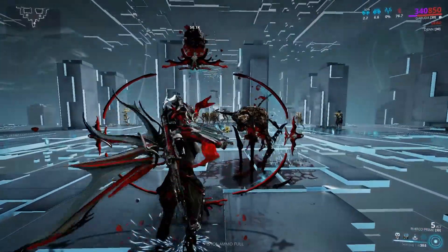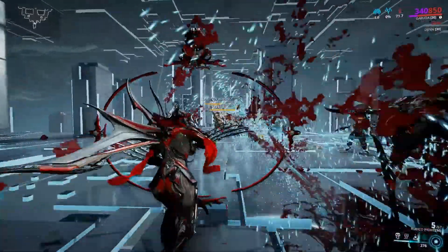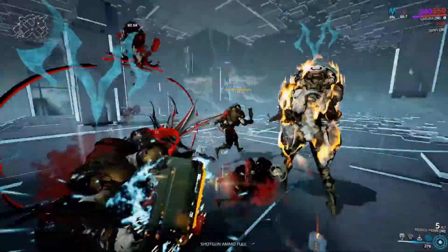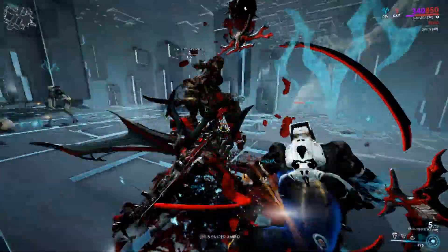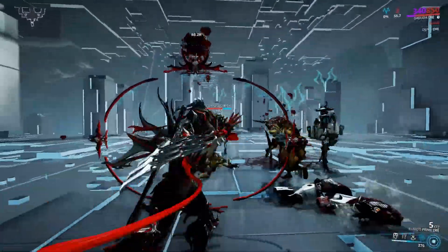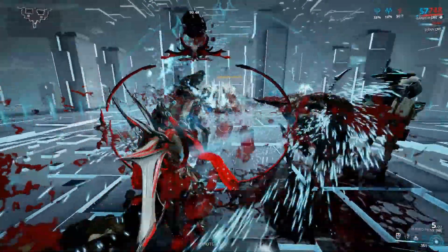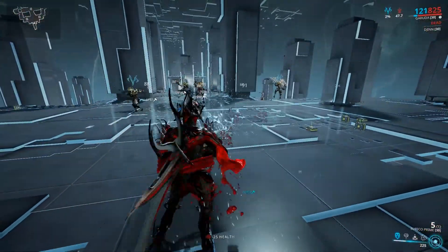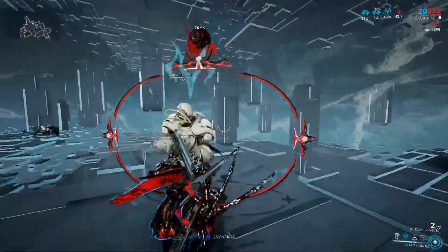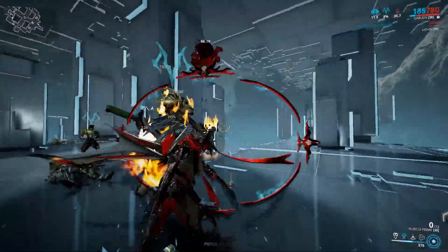We set up for a fun little thing — we're going to hit our Seeking Talons to lock down the enemies, and then jump right in there and start slashing and cutting. Make sure to keep them in front of you and keep that Dread Mirror taking the damage, because you can charge it up for a really fun thing. We're going to lock them all down again, charge up our Mirror, recast it, get another healing station, and jump in and just cut them to pieces.